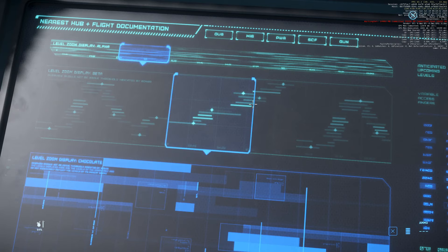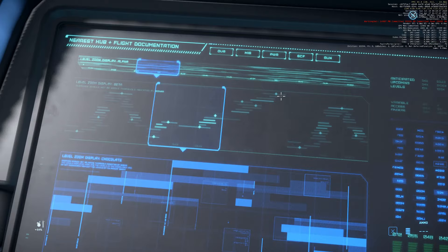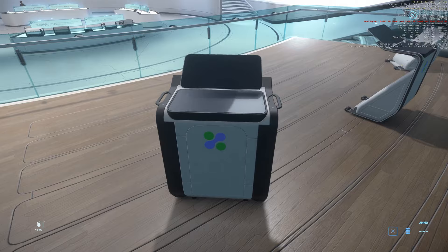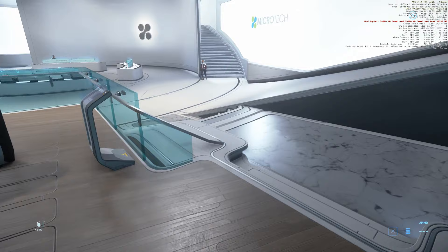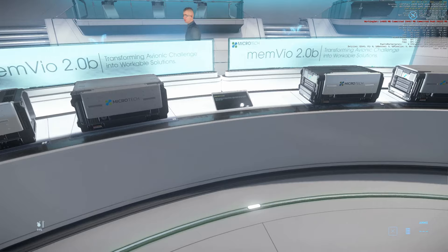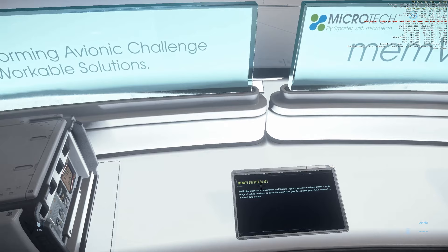Nearest hub and flight documentation. One fine day we need really really good UIs and interfaces. What we have right now is really really terrible — yes I know, alpha — but it's here eight years into development, so it wouldn't be a bad idea to have some very useful interfaces and UIs. I'm not talking about perfect, I'm talking about interfaces that can be used easily.